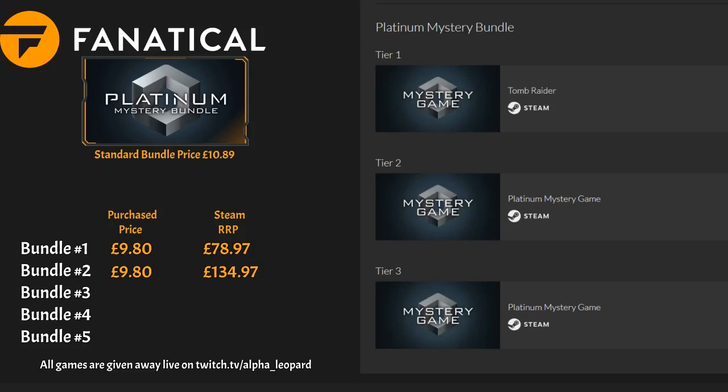Bundle three has Tomb Raider, Bomber Crew, and Redout Enhanced Edition. This bundle also cost me £9.80, and the RRP on Steam for these three games came to £59.97.